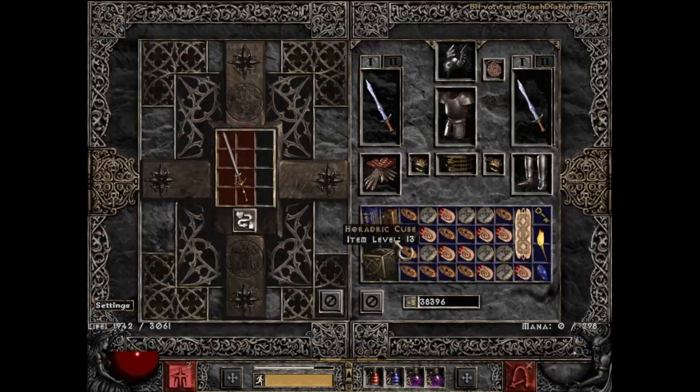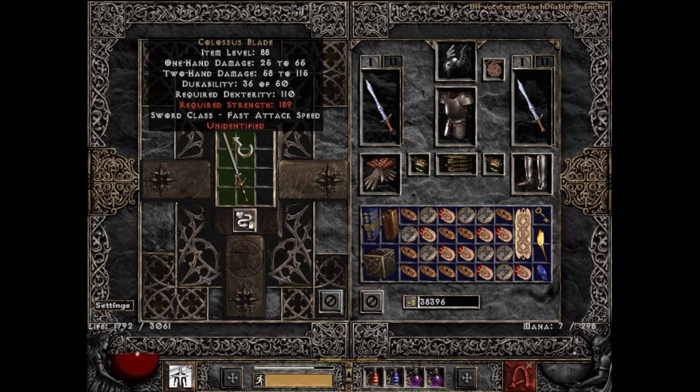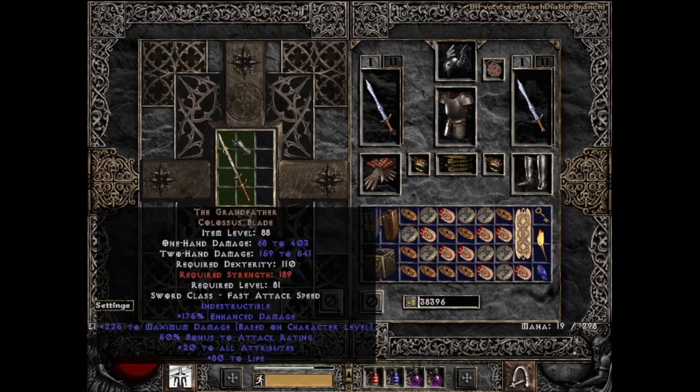So even though my 3000 runs were over, I still went on searching for a big pull. That conquest ended on run 1041 — a unique Colossus Blade in the Pits. We used this sword in the uber runs and absolutely loved it. It is obviously an icon — the Grandfather. Is it the best roll? No, with ED rolling from 150 to 250 this is decidedly below average, but quite like Griffin's there's just something about this sword that you can't complain about.